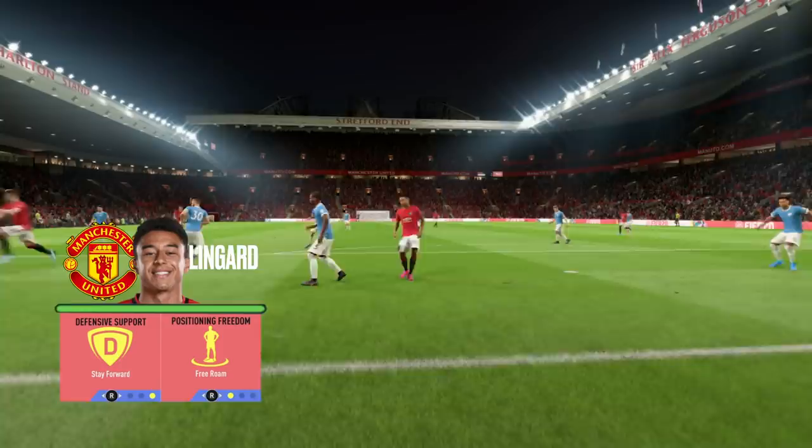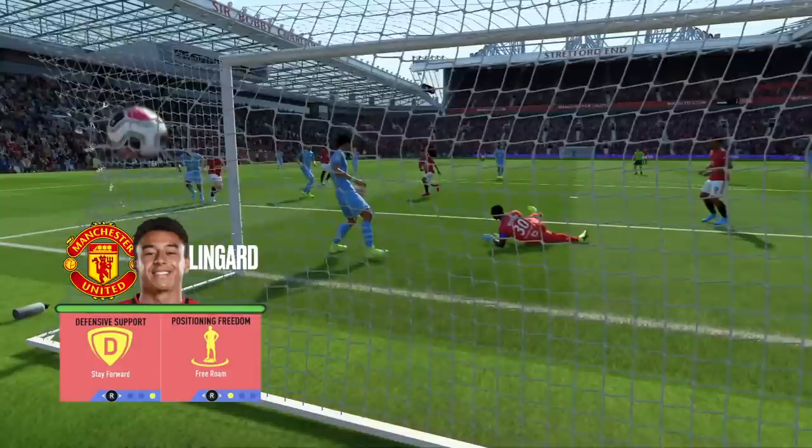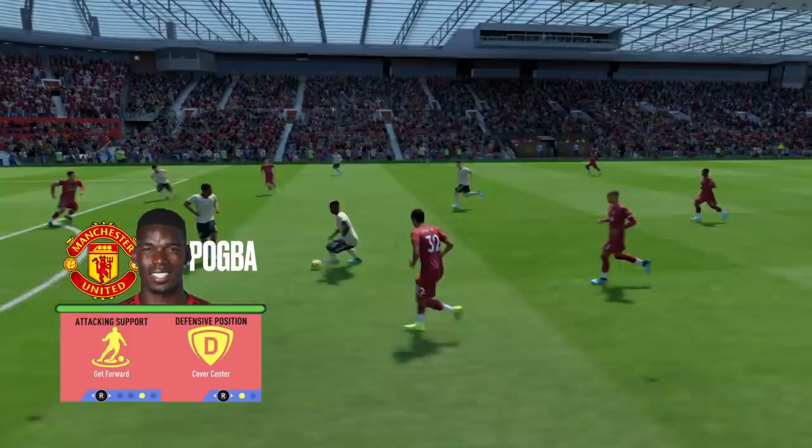Lingard's best when stay forward and free roam are applied, allowing his high defensive and attacking work rates to excel. He is a hard-working, well-balanced player who will naturally find pockets of space for you to maintain possession or launch an attack. Behind Lingard is one of FIFA 20's best box-to-box midfielders in Pogba. Combine the cover centre instruction with get forward, allowing him off the leash but making sure you maintain numbers in the middle.